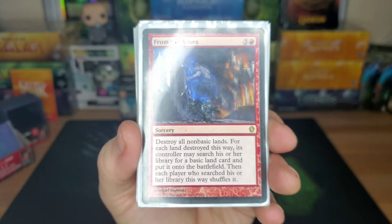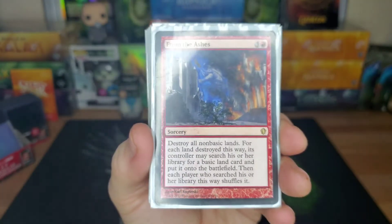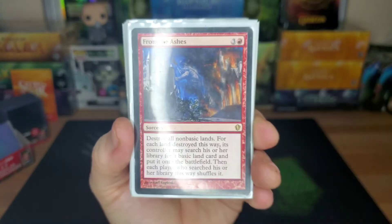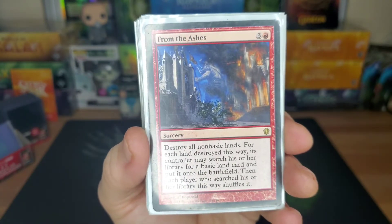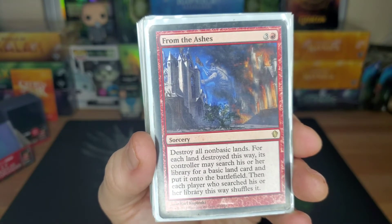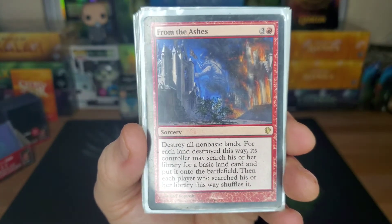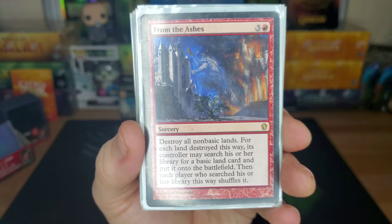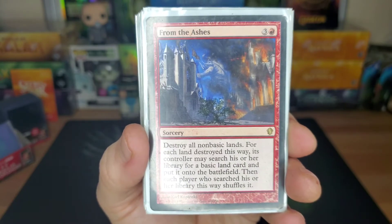This one was my baby for a while but then it started turning into ridiculously long turns and people started getting mad at me, so I didn't want to play it anymore. From the Ashes — four drop, destroy all non-basic lands. For each land destroyed this way, its controller may search their library for a basic land, put it onto the battlefield, then shuffle. Great card to play against opponents who have no basic lands — sometimes people have eight non-basics and no basics, so you just kill all their land and keep yours.